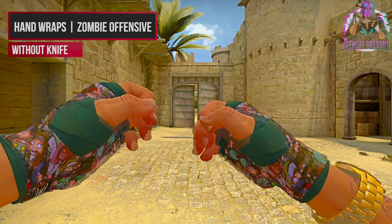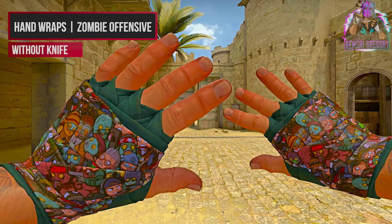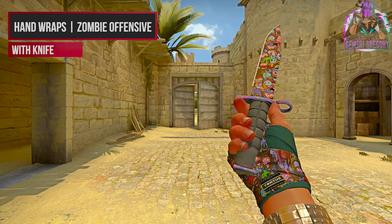These hand wraps are kind of tricky — Hand Wraps Zombie Offensive, with basically a bunch of little CSGO-like characters and whatnot that have been on various stickers before, I think. Maybe these are brand new and we've never seen these before, but I think this would be kind of cool to see in-game.